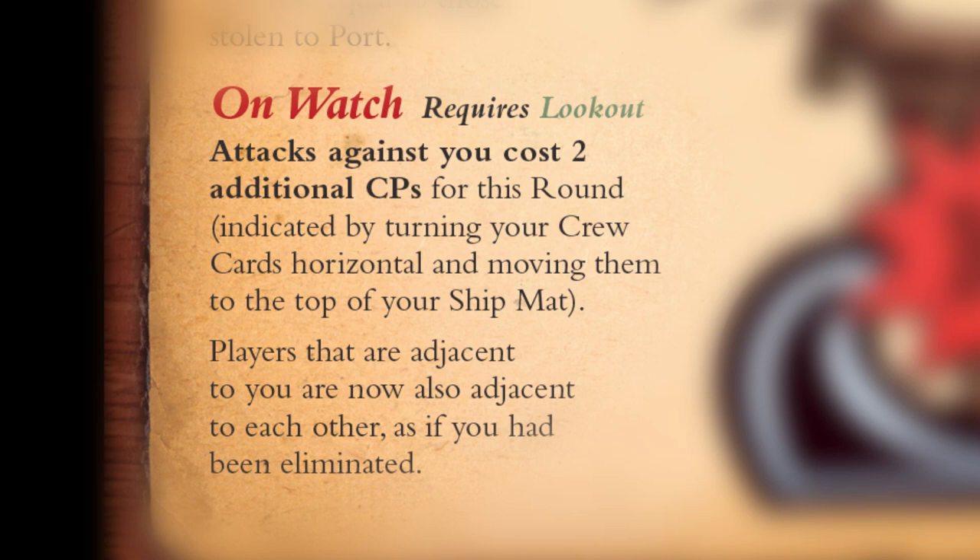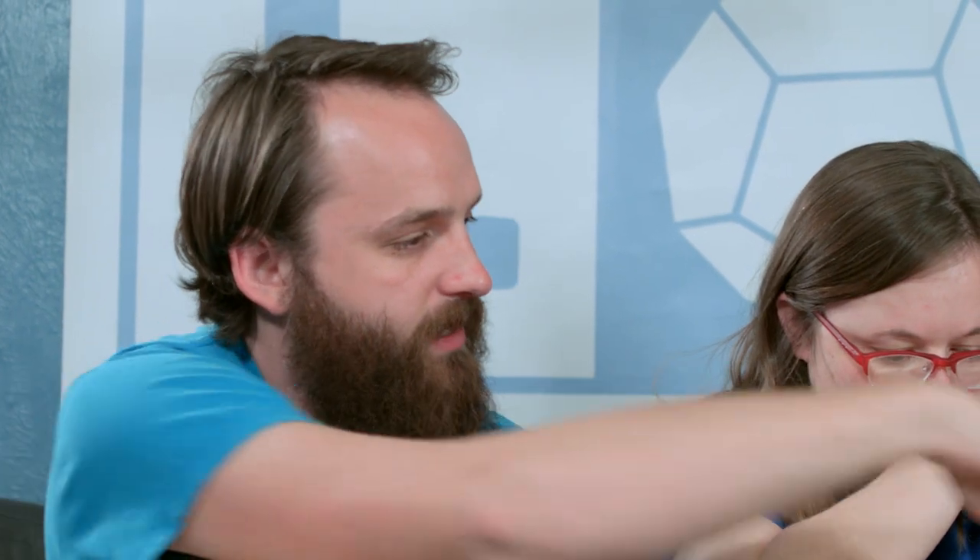The last captain's order is on watch. In order to go on watch, it requires a lookout, and that makes attacks against you cost two more compass points than normal. Going on watch also makes the other players adjacent — so if Nicky went on watch, I would become adjacent to Donald.